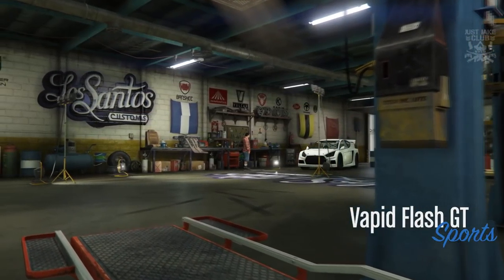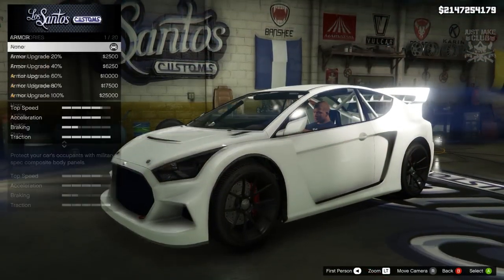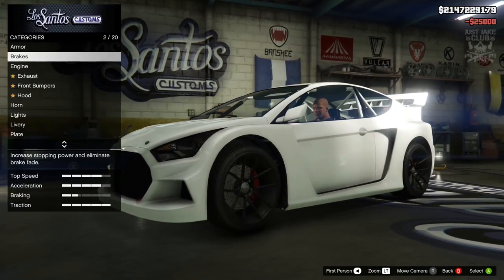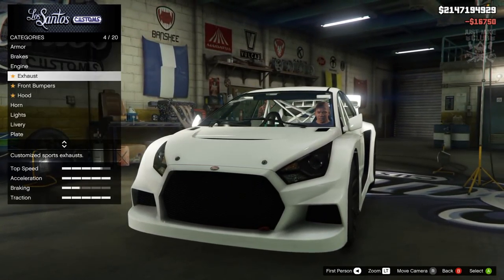As you pull into LS Customs you'll see the Rapid Flash GT is in the sports category. To start this build, as always, we're going to go into the armour and purchase 100% body armour. Then we're going to go to the brakes and purchase the race brakes. For the engine we're going to get a level 4 engine upgrade.